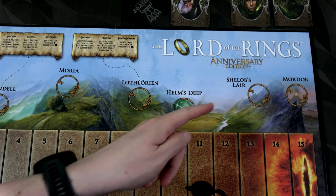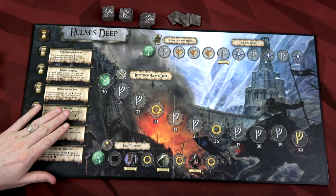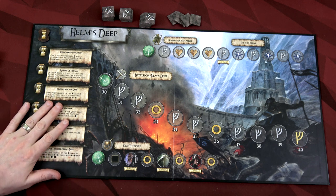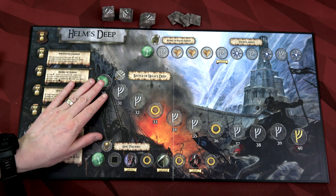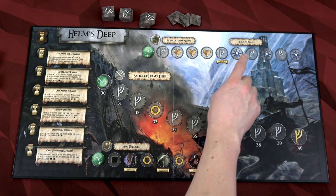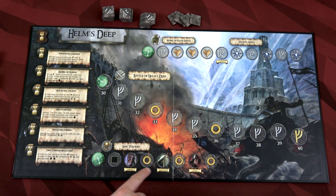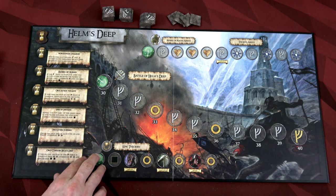Now the true fun begins — we're going to Helm's Deep. We have three boards in a row with no safe havens. Here we have the Helm's Deep map — I just love this art, the boards look fantastic. Our goal is to get the activity marker to 40 to move to the next board, Shelob's Lair. Up here we have Traveling and Riders of Rohan — completing that gets the Ents to arrive for star life tokens. Down here we have the Friendship track where we can gain Theoden, Shadowfax, and Hammer. This time we'll be starting with Sam.